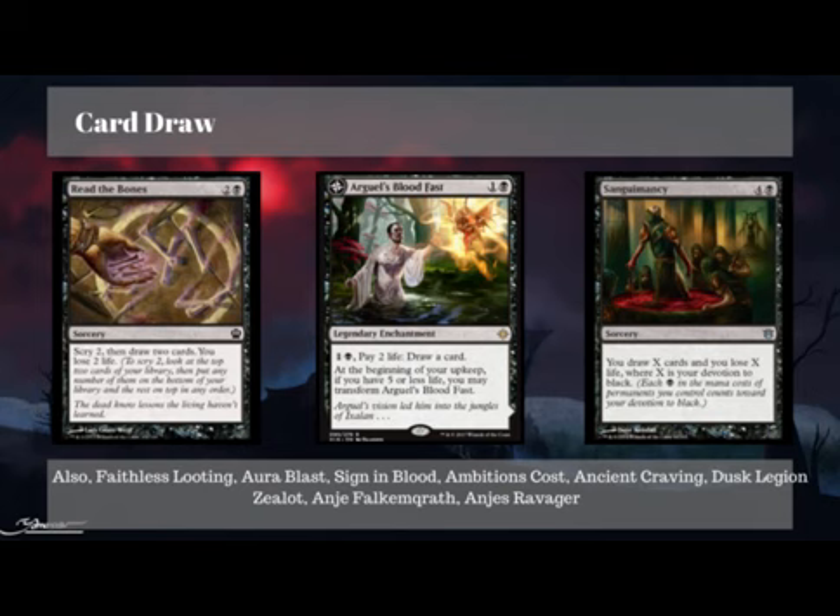We have some card draw. Since we do have black, we don't lack for cheap card draw spells. Read the Bones is an incredible card — pay 3, draw 2, but the fact you get to scry 2 first means the value is similar to paying 3 and drawing 3, which is an incredible rate. Argwell's Bloodfast is a card I play in almost every black deck I own. At any time, if you have 2 mana, you can pay 2 mana, pay 2 life, and draw a card — no limits, you don't have to tap it. Since we're gaining so much life, paying that 2 life even several times is really no problem. At the beginning of our upkeep, if we have 5 or less life, it transforms into a land — it doesn't happen very often, but it's a nice bonus. There are also several vampires that can give us card draw or card advantage, things like Dusk Legion Zealot, Anya Falkenrath, and Anya's Ravager.